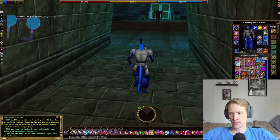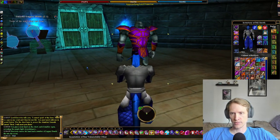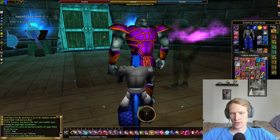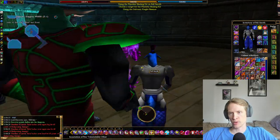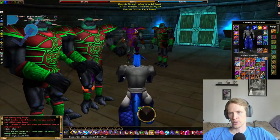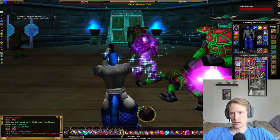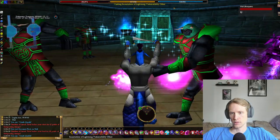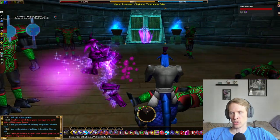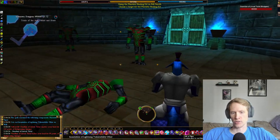We're going to head in. Here's Lord Cressivus — we'll talk to him. Portals further into the dungeon open, and then some guards spawn. We'll imperil and vuln the wall. Guardian of Linvac Tuchel. Oh man, that rock hurt.